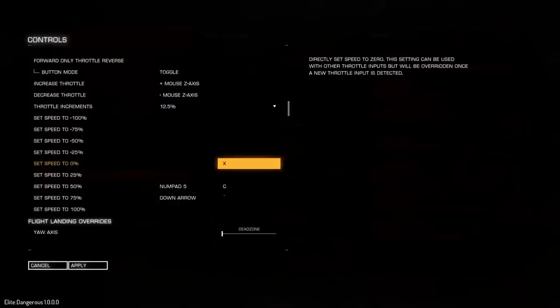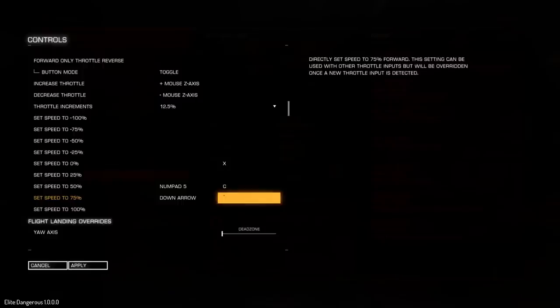The ones I went over were set speed to 0, which is my X key — I think that's the default — and set speed to 75%, which I've got as my down arrow and also my tilde key, which is the key next to my 1 on my keyboard. I use set speed to 0 for landing. You can use it when you get interdicted to throttle down and submit.